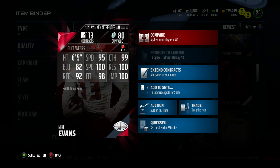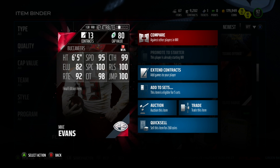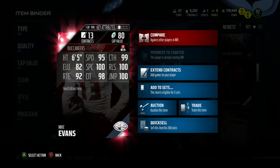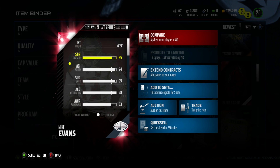Now this one has 95 speed, 99 catch, 92 elusiveness, 100 spec catch, 100 release, 92 route running, 98 catch in traffic, and 100 jump. For a receiver that's 6'5, that's freaking insane.